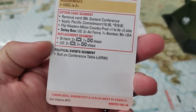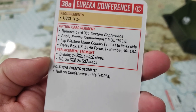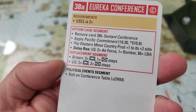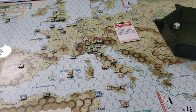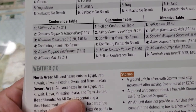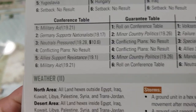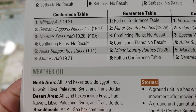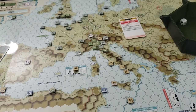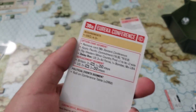We're going to roll on the conference table, which can lead to things like military aid, Germany supporting nationalists, or allied support for resistance, which I think may give us partisan markers — helpful. The US commitment level is two. The pending allied card is Operation Shingle — a two-blitz-marker card, so it's pretty good.